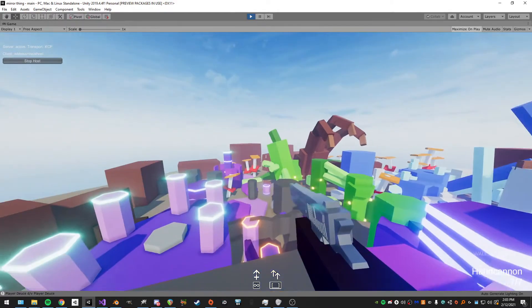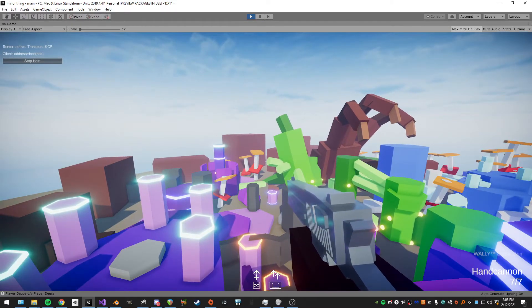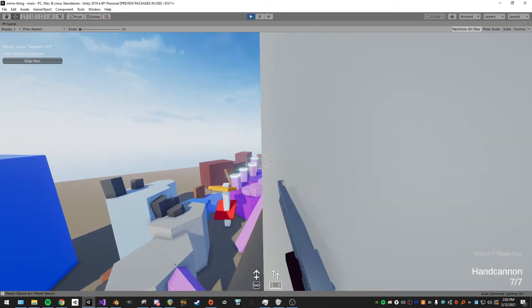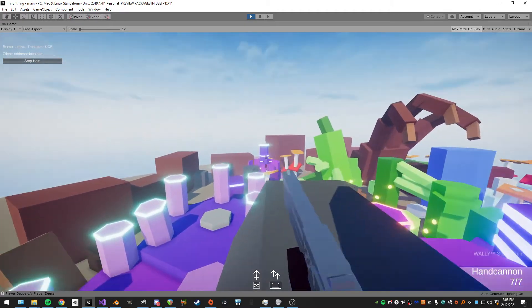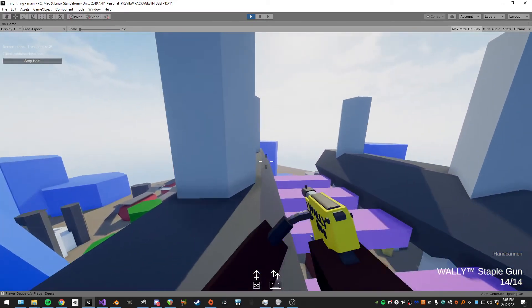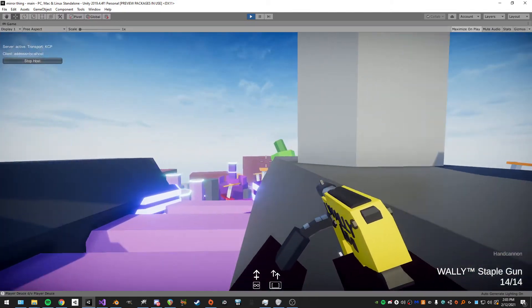The aiming modes are: hip, aim, slide, and slide aim. This is hip right now with your accuracy shown. Then you have aim, slide, and slide aim — all different. Another cool weapon is the staple gun; same deal — it has aiming, sliding, and slide aim.